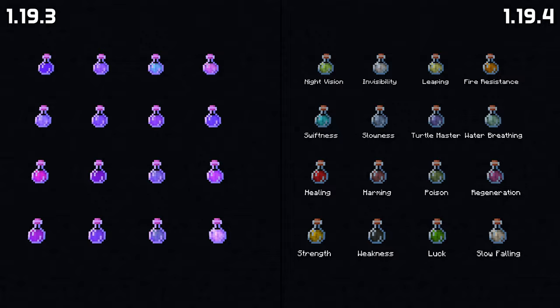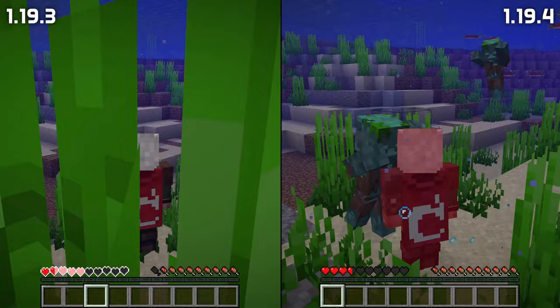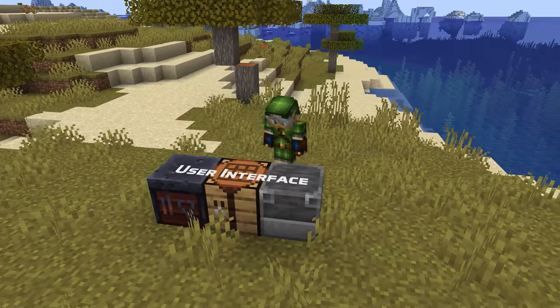Some visual bug fixes of note: a sea fighting glitch on leggings worn by entities has been fixed, and Guardian beams now render in worlds that have been around for a long time. Drowned now have a separate animation when moving underwater and Magma Cube shadows now match their size.